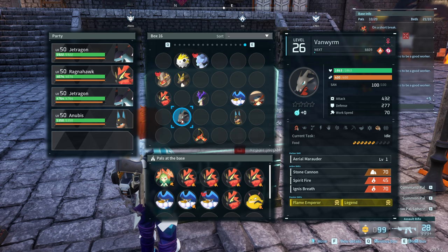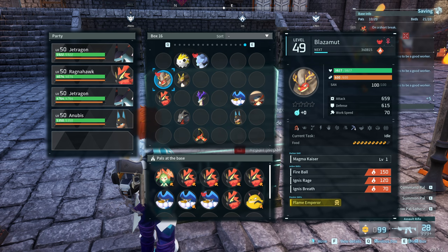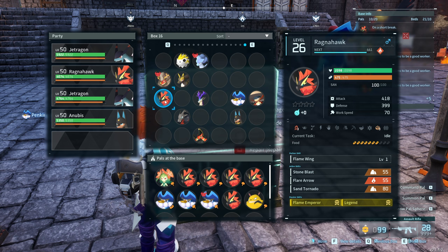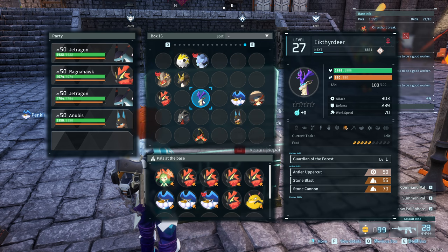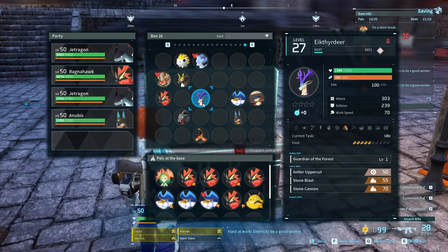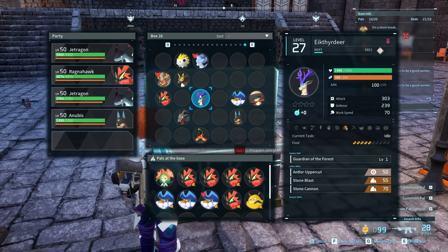The difficult chain comes on the Van Worm side — we want Flame Emperor and Legend. Flame Emperor only generates from Blasomont, and Legend will be on any of the Legendary pals throughout the game. To make a Van Worm, I got Flame Emperor and Legend on a Ragnahawk and combined it with a Deer. The Deer without any passives eliminates one bit of RNG, though having Ferocious or Musclehead on it is also fine. I found a blank Deer naturally out in the wild.